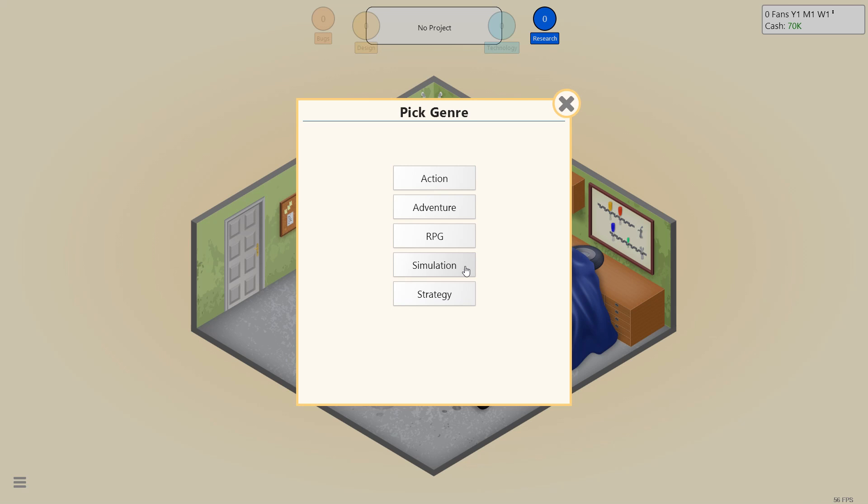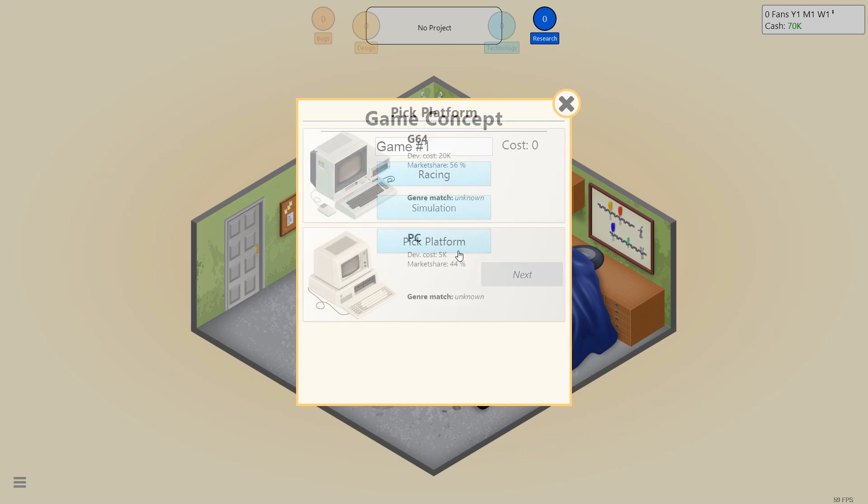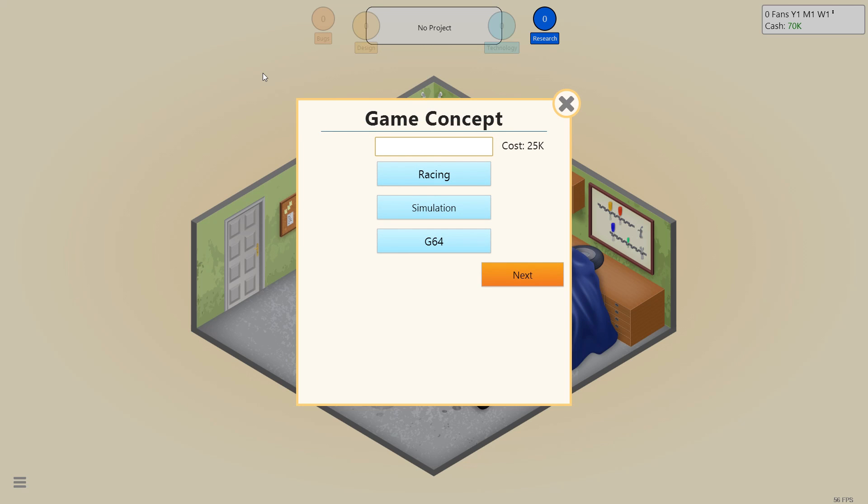We'll do racing. Should we do simulator? I think that's the best you can do for racing - that's a good combo right there. We'll do it for the G64. Let's beat them to the punch before they can create Crazy Taxi.